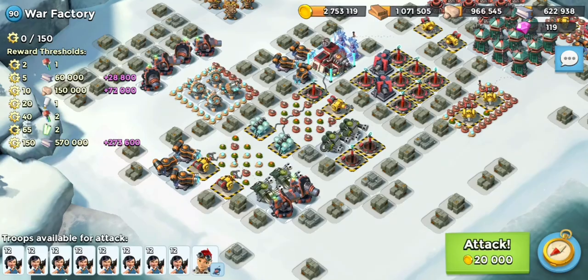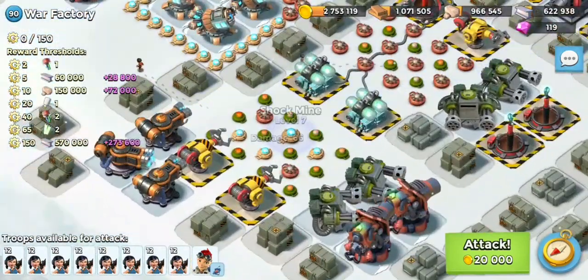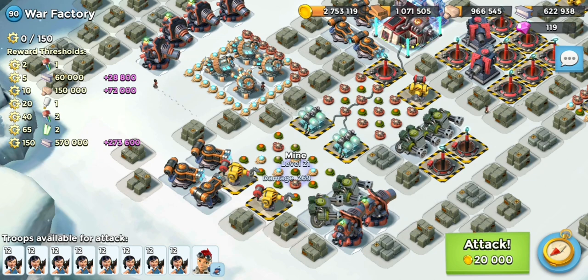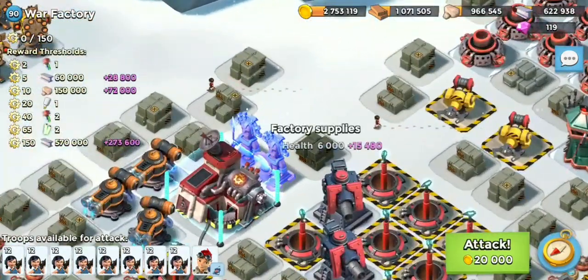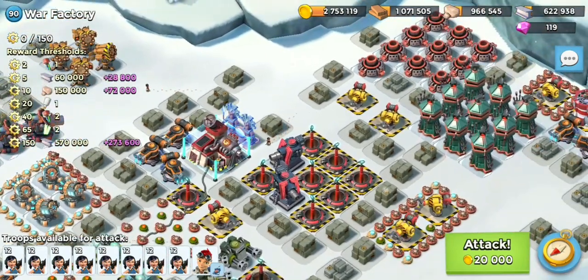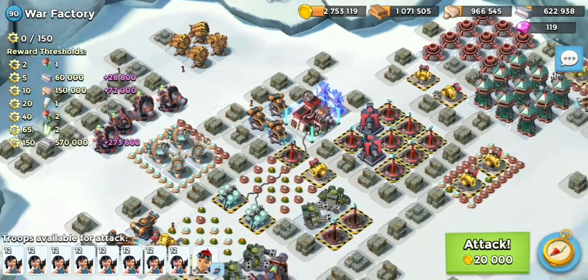So what we're going to do is buy out these Rocket Launchers and clear these mines, then we're going to use all Zookas to clear the two Shield Gens. Then we're going to rush from just above this crate on this side, and it will be one, two, three — three shocks — and Critters.